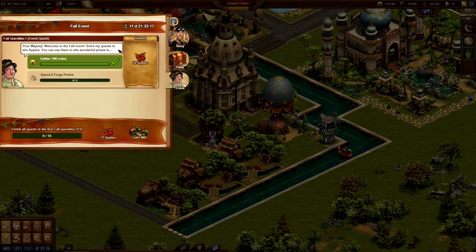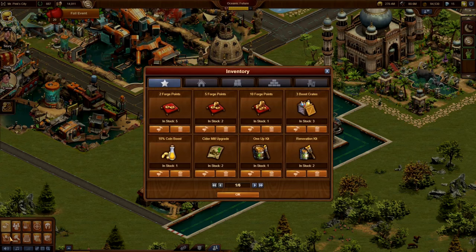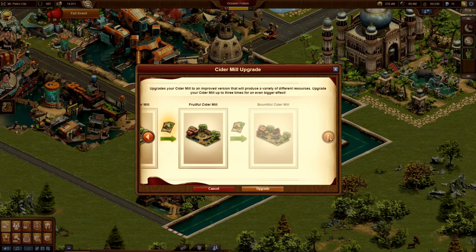Also, she will grant you the Cider Mill Workshop, which you can upgrade and improve over the course of the event. To upgrade one of your Cider Mills, simply use the Cider Mill upgrade item on it. Checking out the item in the inventory or the event window will allow you to see the different evolutions of the Cider Mill, which can be upgraded up to three times.